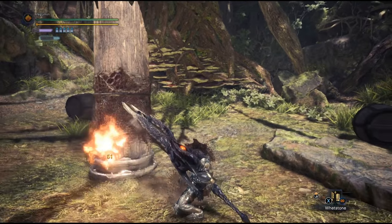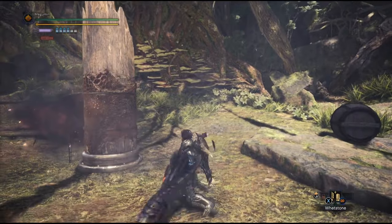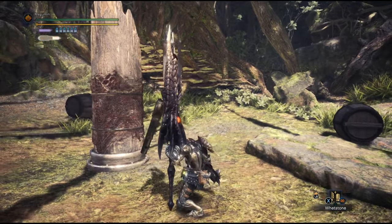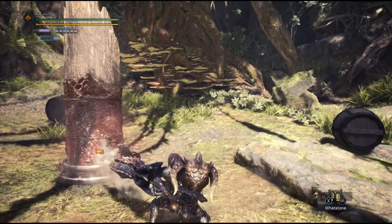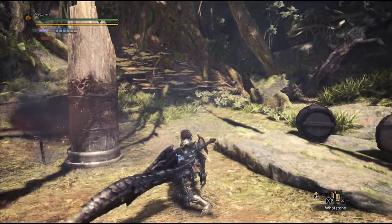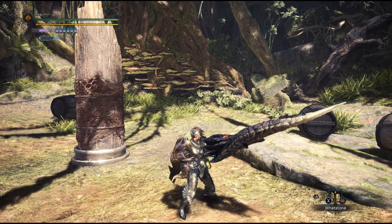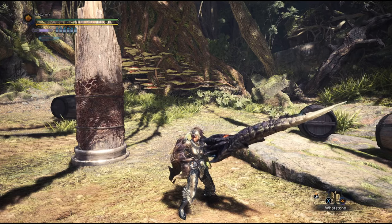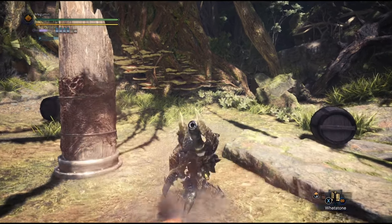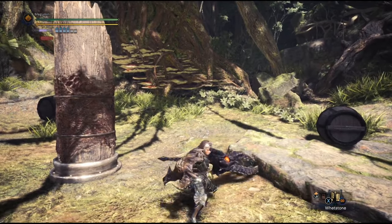Pressing circle 3 times will fire a piercing round called the Wyrmstake that will stick to your target and explode. Every tick deals physical damage affected by hitzones and physical skills including attack boost or heroics, but will not crit. The last explosion however is considered shelling damage. While the Wyrmstake is powerful, you will be locked in place from the release to the recovery animation, so it's safer to use it as a finishing move, typically on a toppled monster.